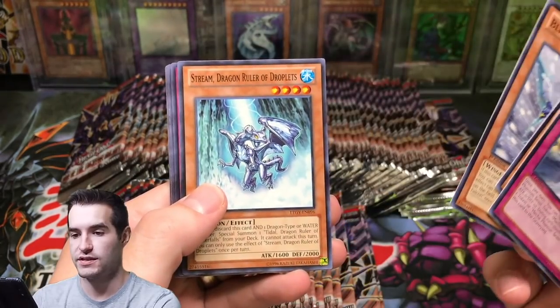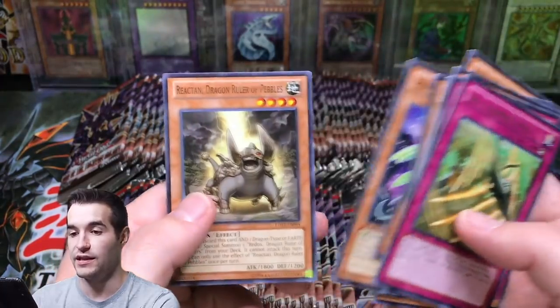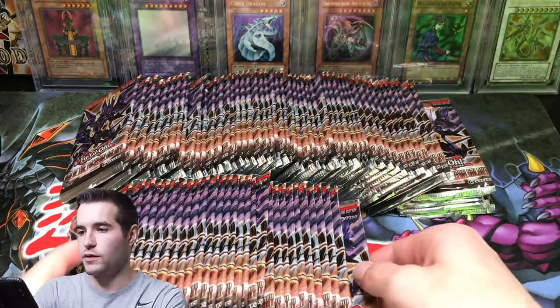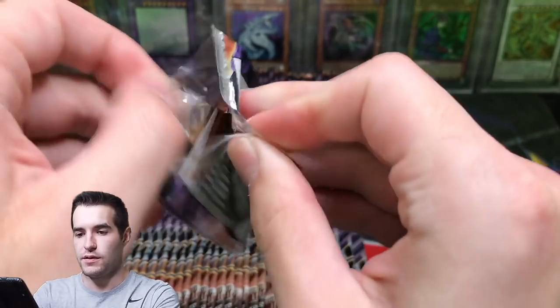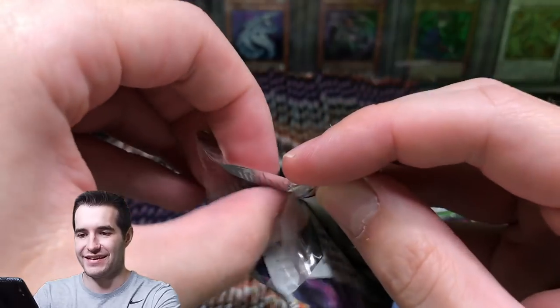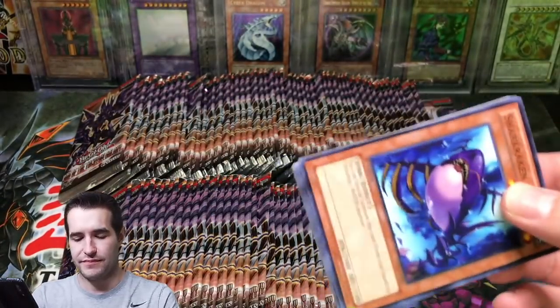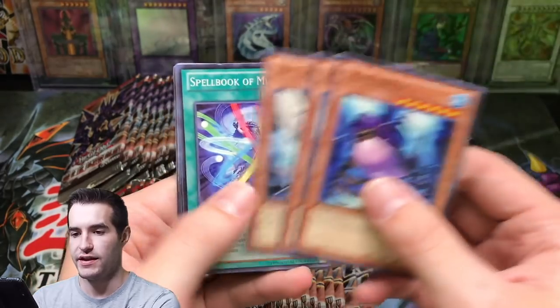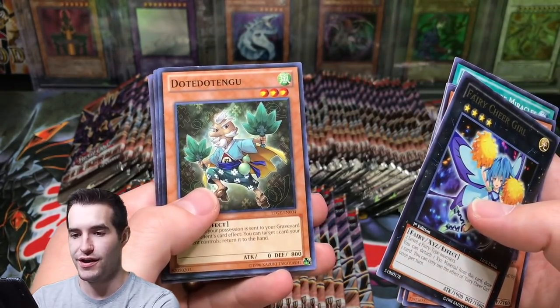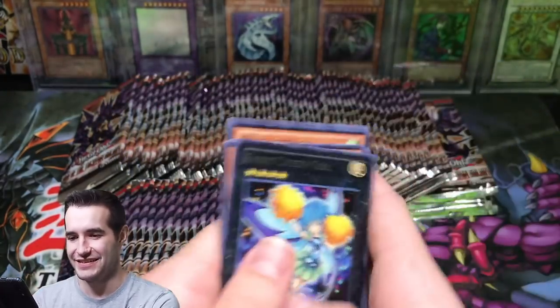Shark Racken, Steam, Dragon Ruler of Droplets, Do a Barrel Roll, Burner Dragon Ruler - there's definitely a lot of Dragon Rulers in here. Next pack - these open terribly, they just shred. Shark Kraken, Radius, Fairy Cheer Girl, Do-tin-goo - it's crazy. Next pack - what have we opened? About 20 packs? We've got a long way to go. We can still hope for the Ghost Rare.